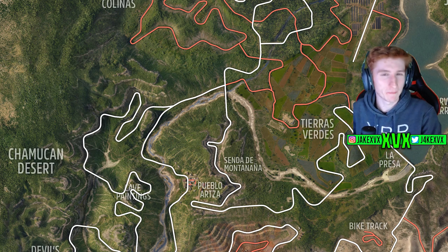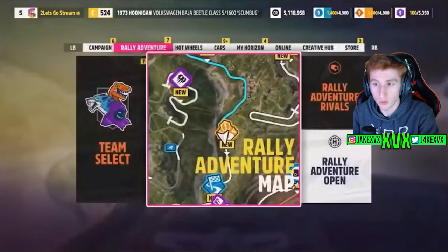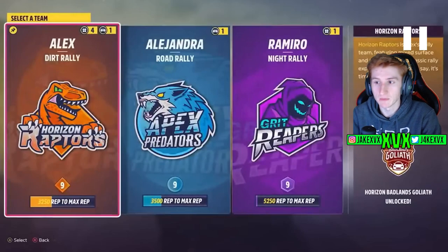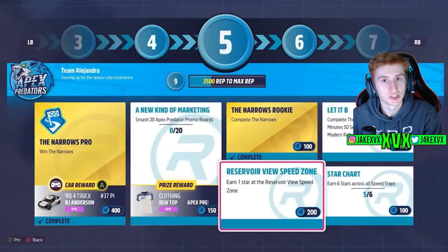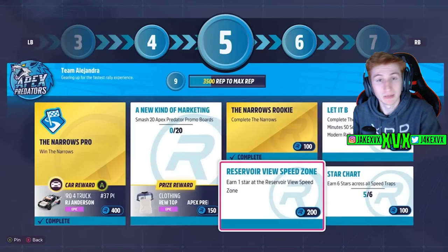We've been given a glimpse of the pause menu and how the teams, leveling up, and cars work. The pause menu for the expansion has an orange theme and includes a section to select your team. There are three teams: dirt rally, road rally, and night rally. You can go into each one and complete them one by one — there are specific challenges per team, such as winning a race, smashing 20 promo boards, or earning one star on PR stunts. All of these give you more rep, you level up, and once you've completed a team you do the final boss race to complete it.